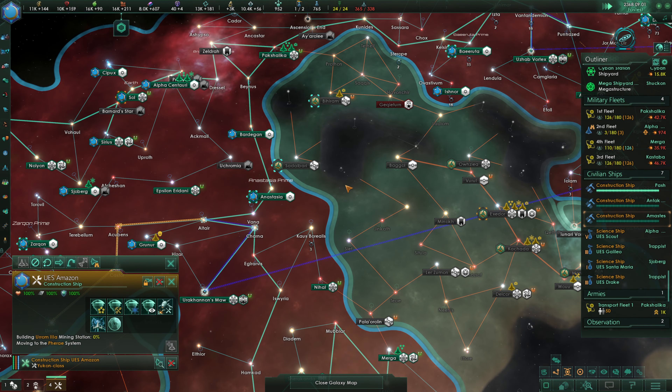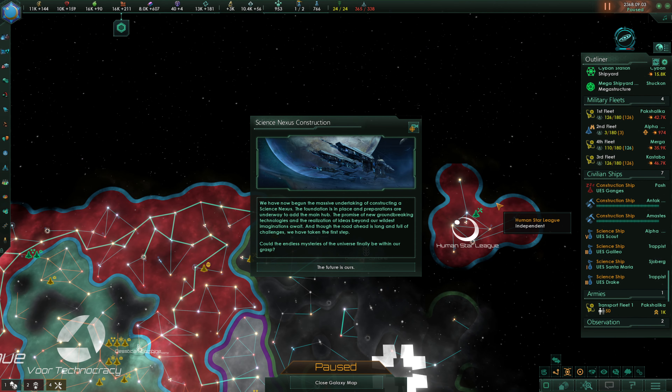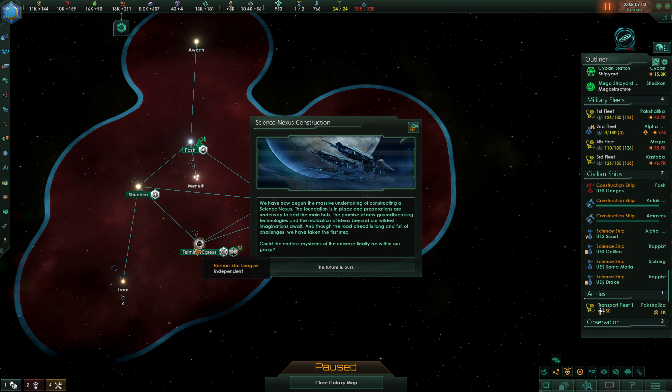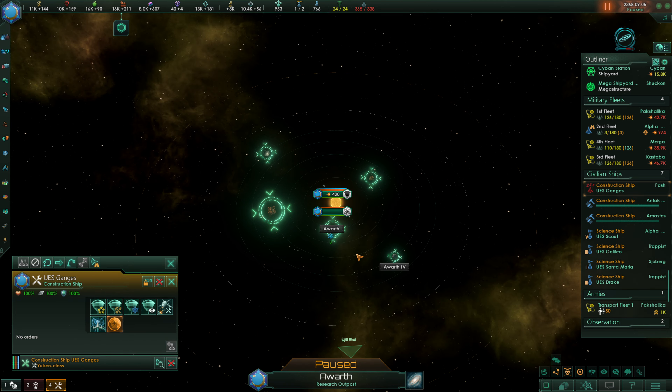We're now moving with our construction ships. We've now begun the massive undertaking of constructing a Science Nexus — the foundation is in place and preparations are underway to add the main hub. The promise of new groundbreaking technologies and the realization of ideas beyond our wildest imaginations await. Could the endless mysteries of the universe finally be within our grasp? Yeah, they could. We're also going to build a Strategic Coordination Center up over here.